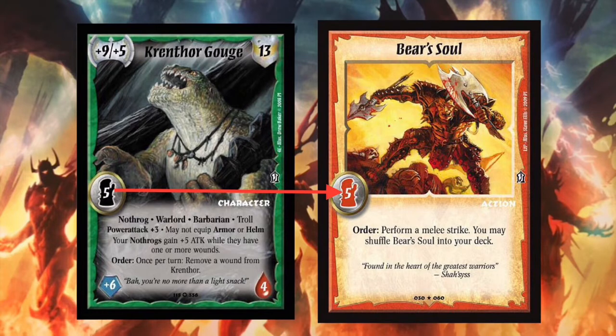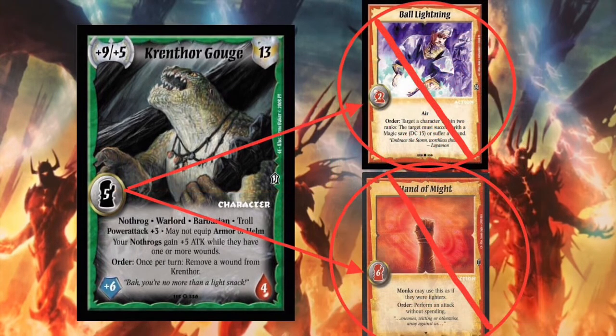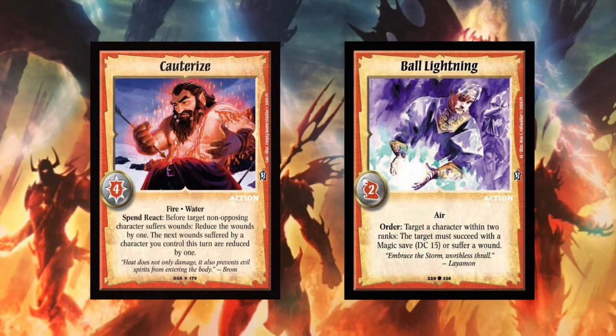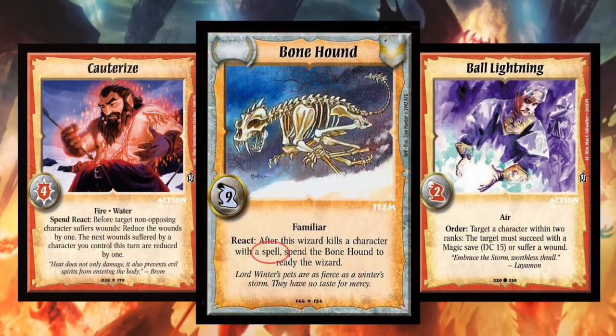For example, a 5th level fighter character can perform level 5 or lower fighter actions, but can't perform any actions that are either greater than level 5 or from a class other than fighter. It is worth noting that cleric and wizard action cards are classified as spells, even though it doesn't actually say so anywhere on the card. This is relevant when using cards that reference spells.